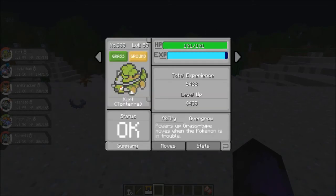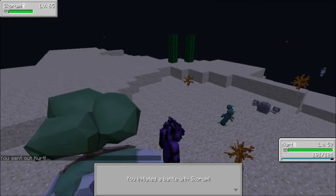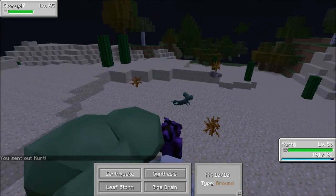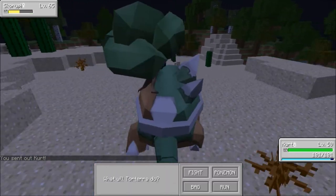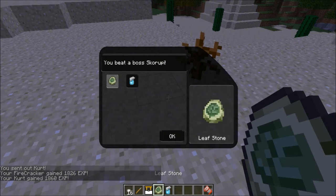We can level up now, so we've got to make sure we enabled leveling on Kurt at least, because Kurt's going to be able to kill him. Level 65 — going to earthquake him, probably kill him in one hit. Nope, two hits. Dead, got a Leaf Stone and an Awakening.